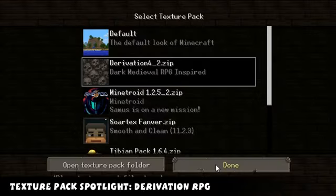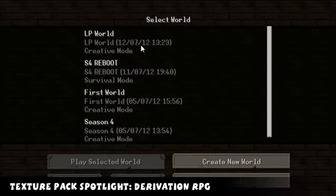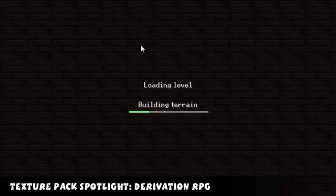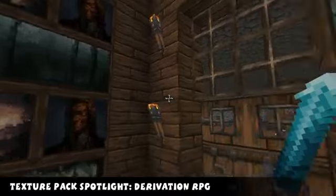Welcome to this week's show. This is the texture pack spotlight as usual, and the texture pack we've got here is the Derivation RPG pack. It's a 32X pack.